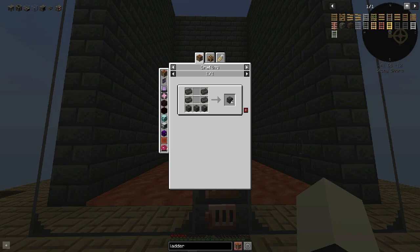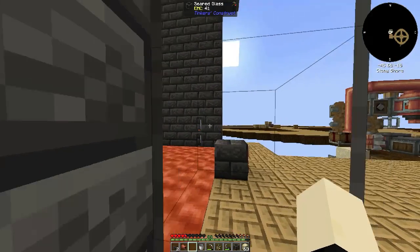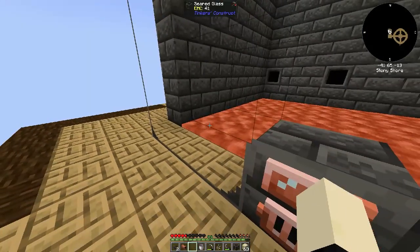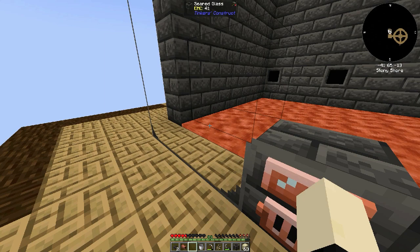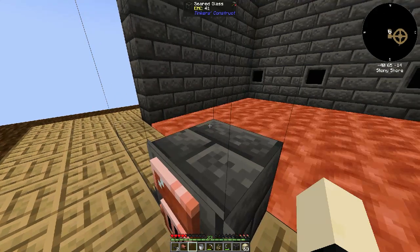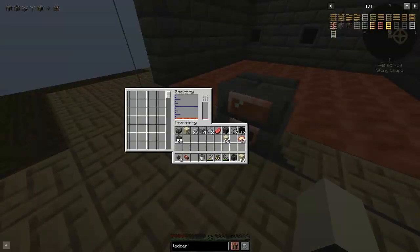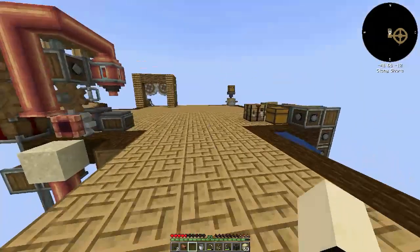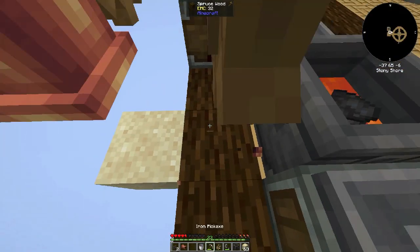I would like to have a ladder on the outside, and then maybe on the inside too — so in case I fall in, I don't melt myself to death. But yeah, I've just chucked a bunch of copper in here just to get everything moving.